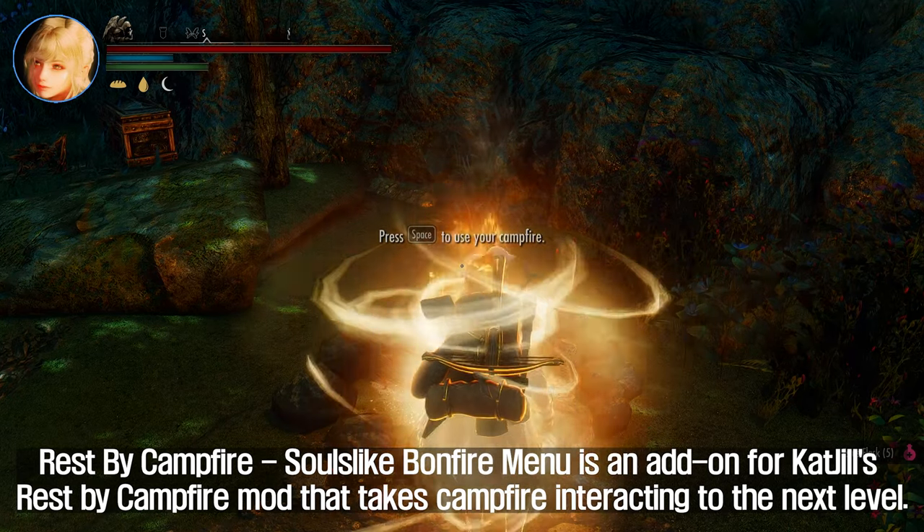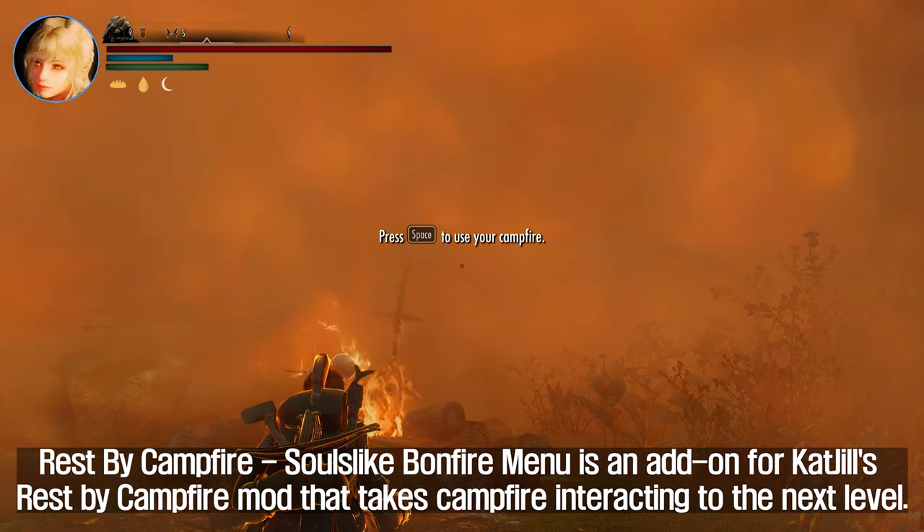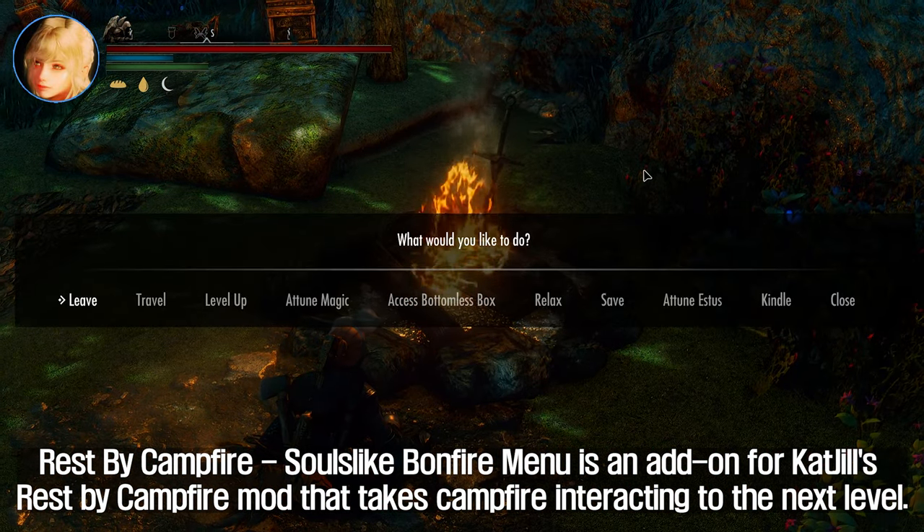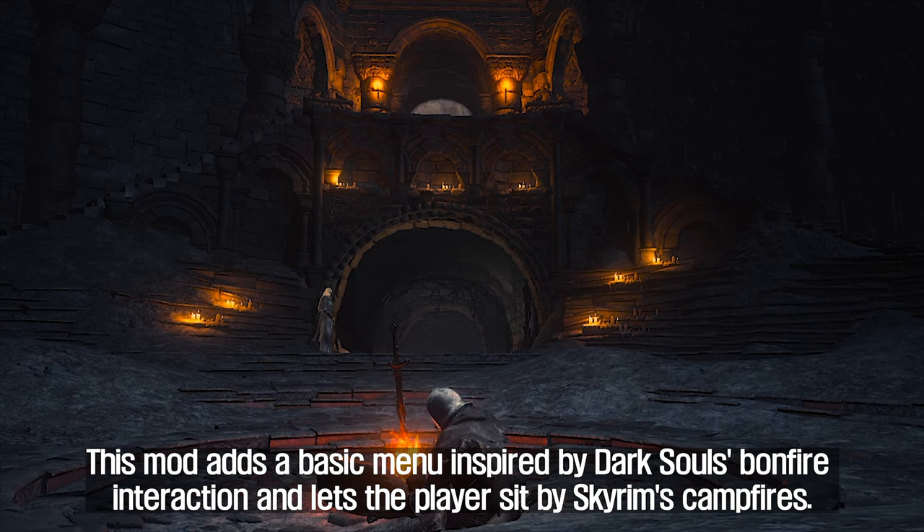The third mod to introduce is Rest by Campfire Soulslike Bonfire Menu. This is an add-on for Cat Jill's Rest by Campfire mod that takes campfire interacting to the next level. This mod adds a basic menu inspired by Dark Souls bonfire interaction and lets the player sit by Skyrim's campfires.